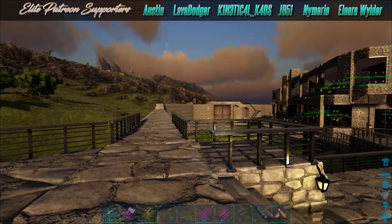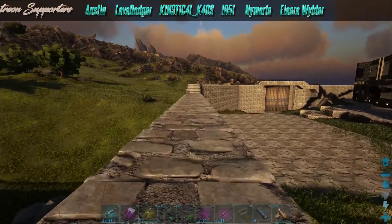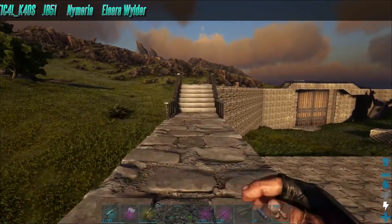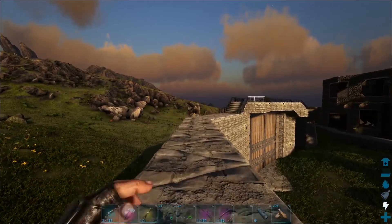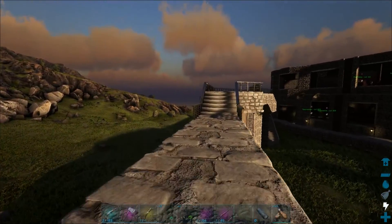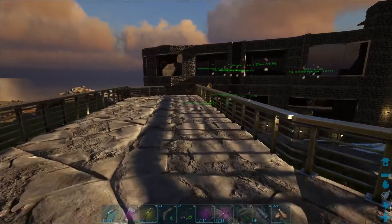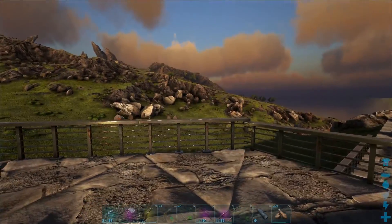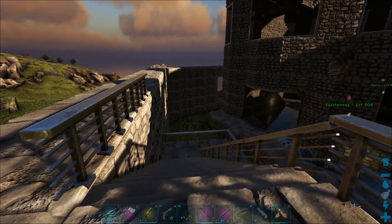First we have some stuff to go through. So off camera, I built up this wall to protect our dinos. I had a comment on Twitter saying that we should get the wall up because of the Giga threat. And yeah, so I did that.